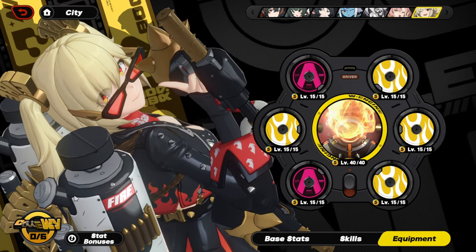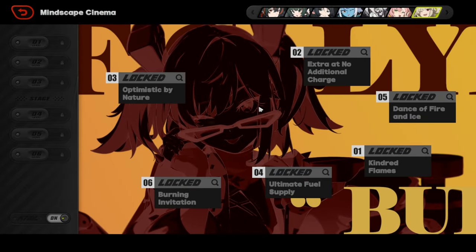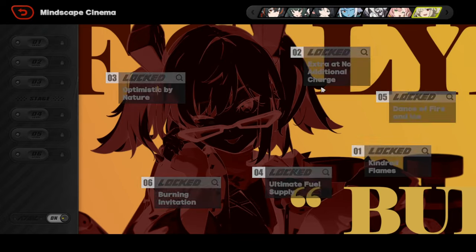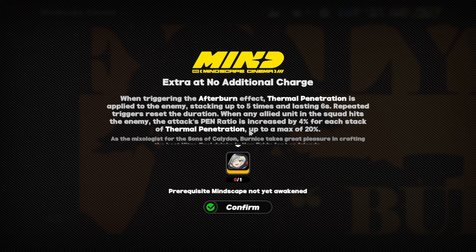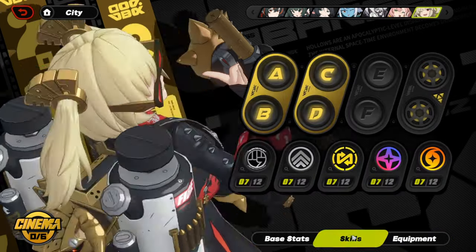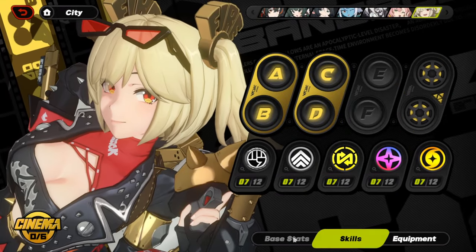As for Mindscape Cinema, I have her at M0. She doesn't really need Mindscape Cinema to be good — she's already good right off the bat. But for hardcore Bernice fans, she has really good Mindscapes. M1 gives fire anomaly buildup with increased heat limit, meaning she can do sub-DPS damage longer. Another Mindscape makes the afterburner effect stack, and she also gets more pen ratio and thermal penetration. If you're a hardcore Bernice fan, definitely go for those Mindscape Cinemas because they combo with her core.